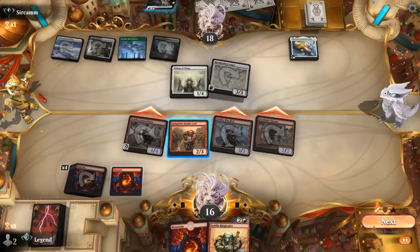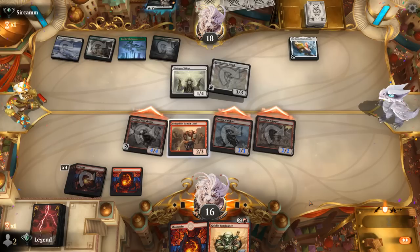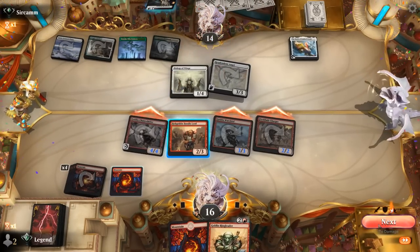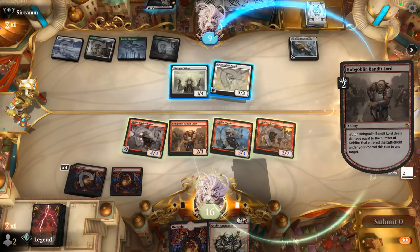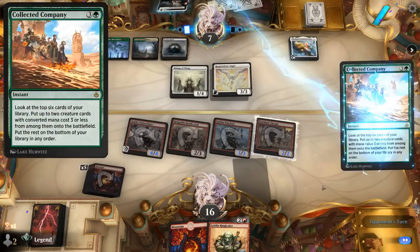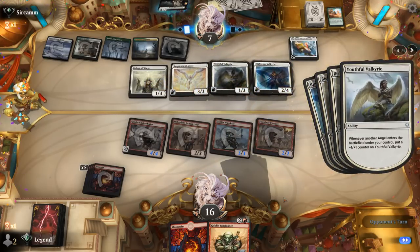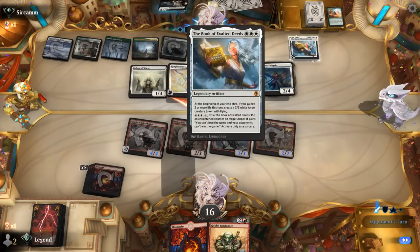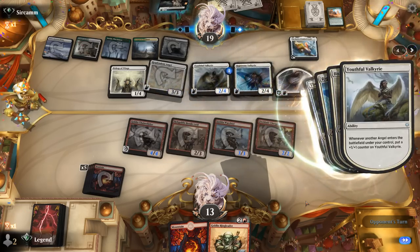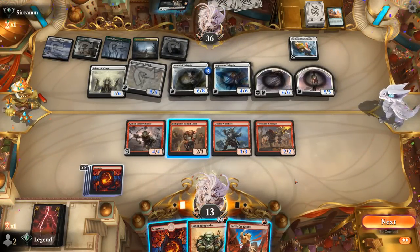Attack with all except Bandit Lord — can finish off Bishop if it blocks, or deal 2 damage upstairs if not. Hoping to dodge a Collected Company — there's a Collected Company, hitting Valkyrie and Righteous Valkyrie, so that's going to gain them a ton of life and make an Angel token end of turn. All of a sudden we're facing an army of Angels, and we could easily lose this. In fact, we are very likely to lose this.